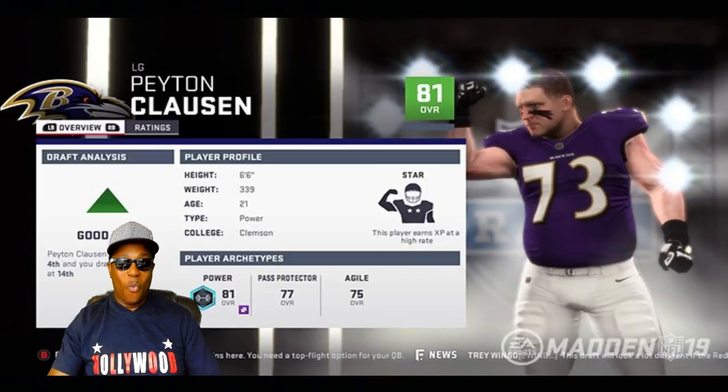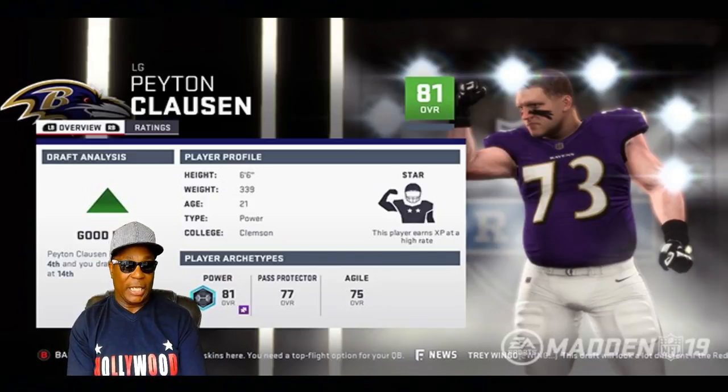When you make your pick, your draftee will be sporting his new uniform while his ratings and development traits are revealed. Here's that screenshot — you see Peyton Clawson, it shows a draft analysis as a good pick, his player profile, his player archetypes, and he's an overall 81 left guard.